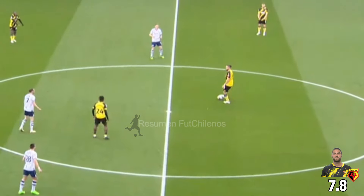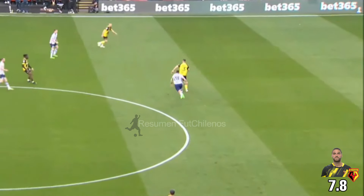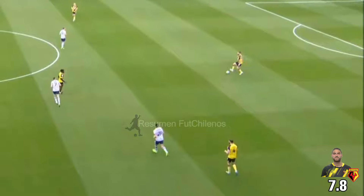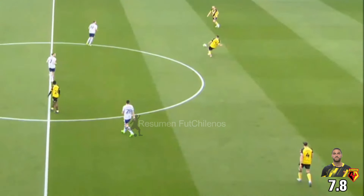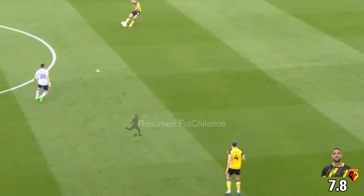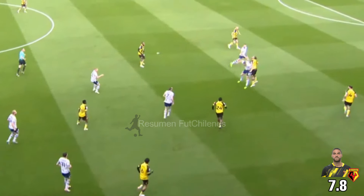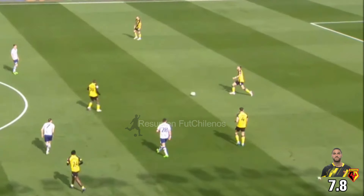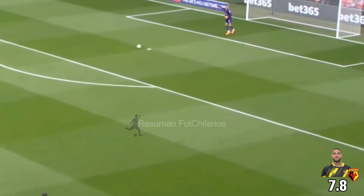Sierra Alta again inside the centre circle, almost on the centre spot. Portis again for Sierra Alta. Andrews hugging the right hand. Portis under pressure from Reece but feeds Sierra Alta. He looks for Dennis. It's headed back into the Watford half. Sierra Alta heads there. Changes of play — Sierra Alta has to be quick to get there ahead of Emil.